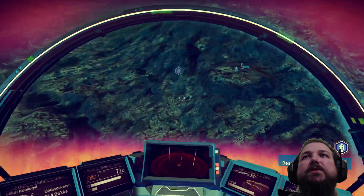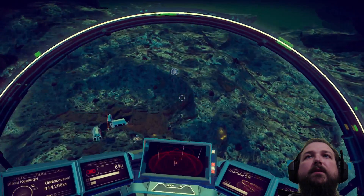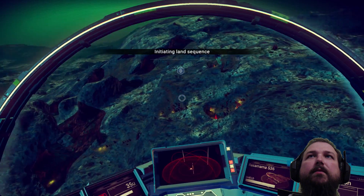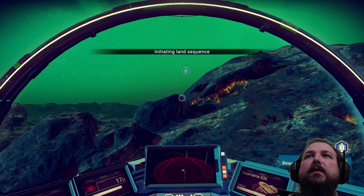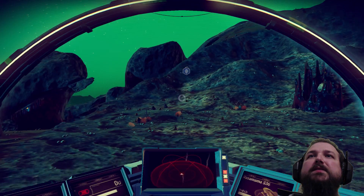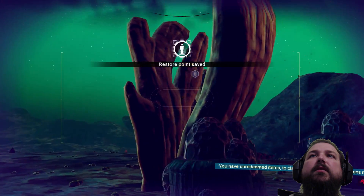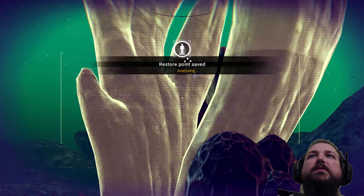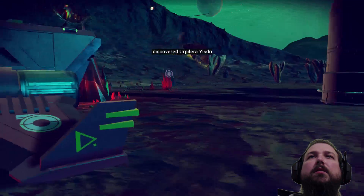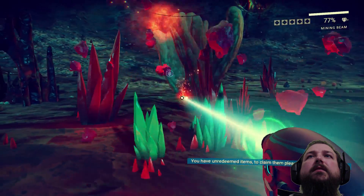Alright, so we got another little station or something over here. We're going to check this one out — maybe we can learn some more of the language over here. Can I land here? All kinds of cool looking stuff up there, probably get some fuel up there. Iron. It's a plant — some sort of plant. Discovered! Yes! Plutonium — I'm going to grab a little bit of that. This is fuel.